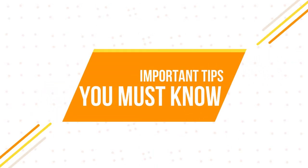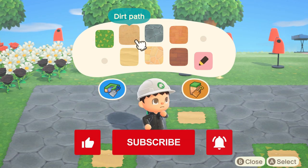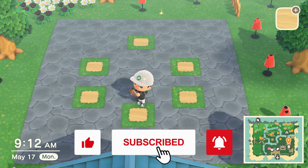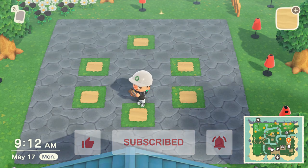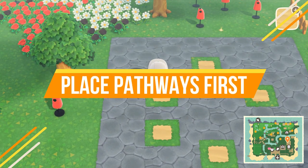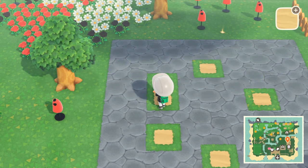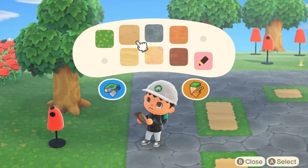Now, before we get started on the entire process, allow me to say a couple things that you will want to know before you get started. These things are super important because moving rocks around your island is going to take a little bit of time and effort and you're likely not going to want to do it again. Number one is if you want to have a custom path underneath your rocks, such as dirt or sand, then you need to have the custom path placed down first before you get the rocks to spawn on top of it.